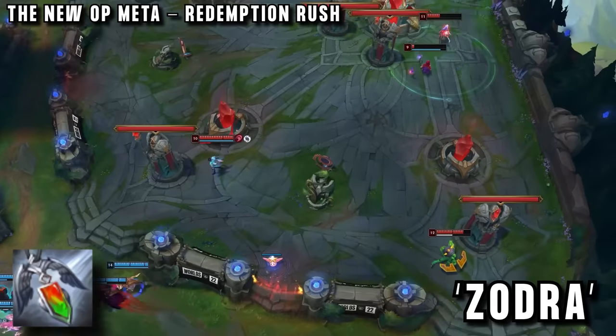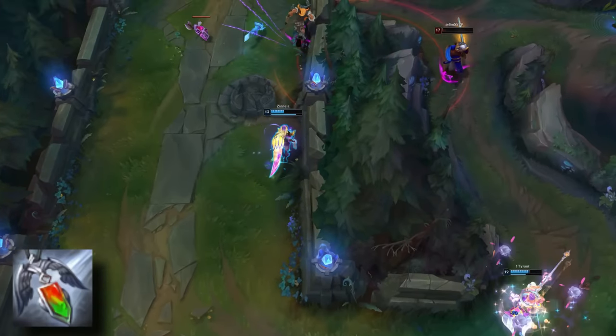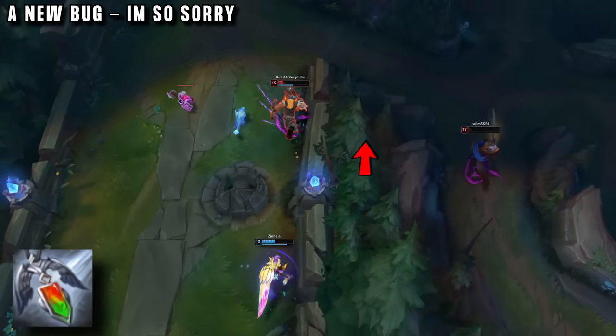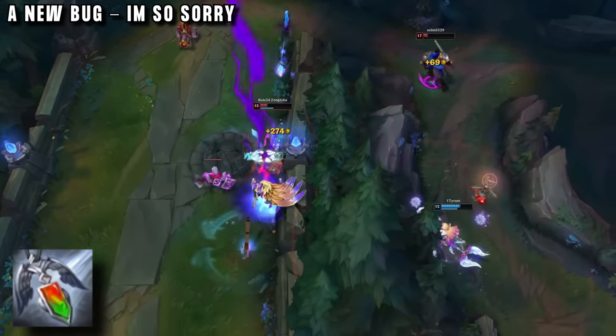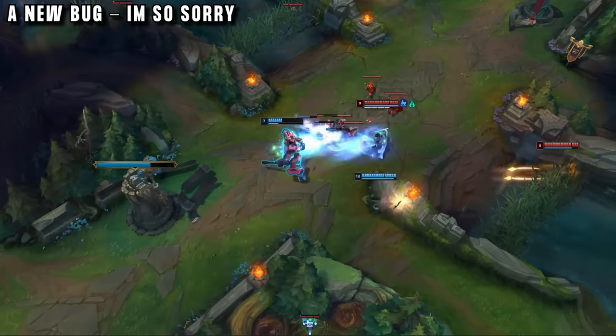This player is Zotra, who hit Master with this style on Ornn support as well. There's even a bug with redemption where if you put the centre of it inside a wall, enemies won't be able to see the hitbox at all but your teammates will. This means surprise heals can come out of nowhere and turn plays around, with enemies left confused.